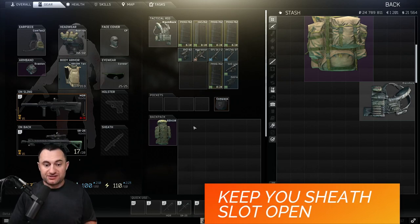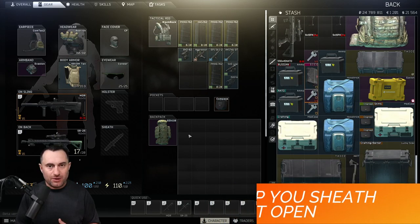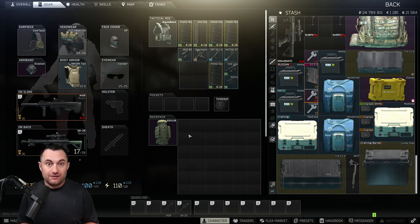Tip nine is keeping your melee weapon slot empty. Scav bosses and sometimes regular scavs carry melee weapons worth 30,000 to 60,000 rubles. If you put one on your sheath and die, it's insured like a secret container — it doesn't matter that you found it in raid. On Woods especially, if you kill Shturman and he has a Red Rebel, just put your weapon in your bag and run with the Red Rebel. Even the small knives sold to Jaeger for a few thousand rubles add up over hundreds of raids.